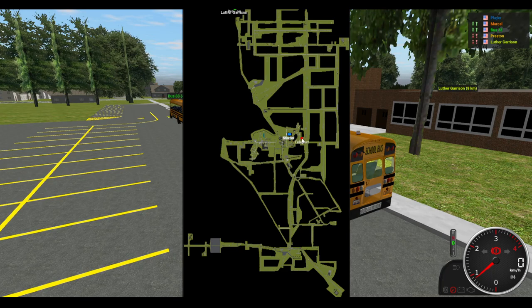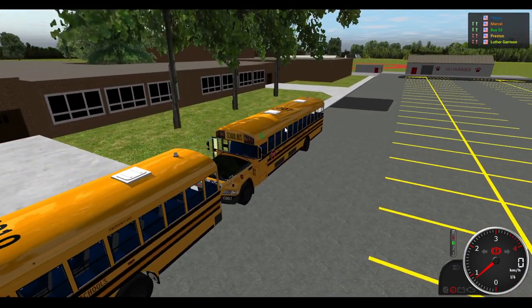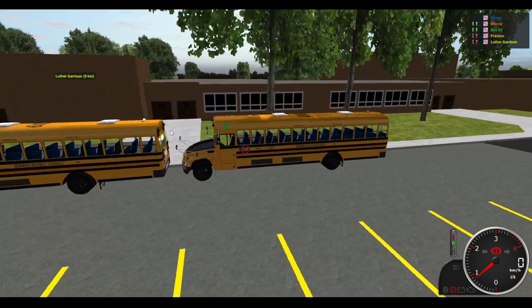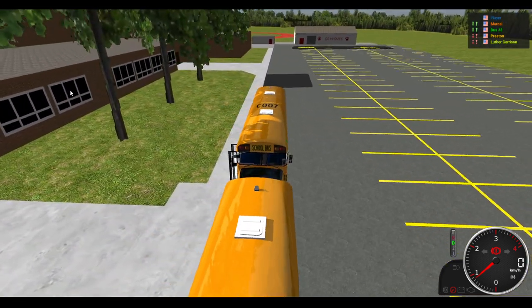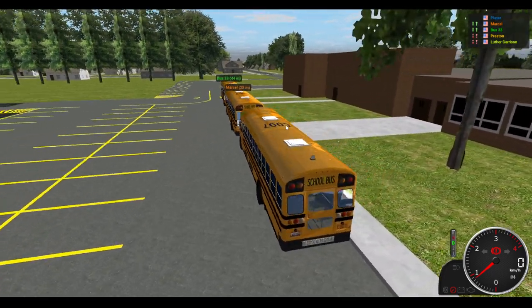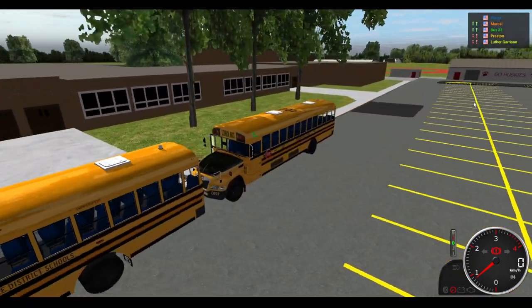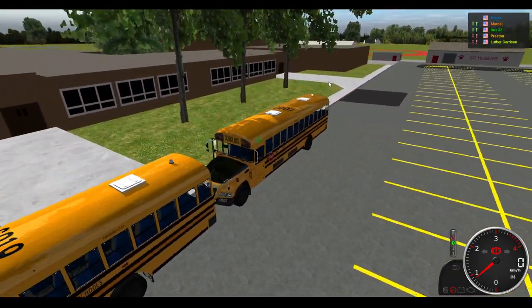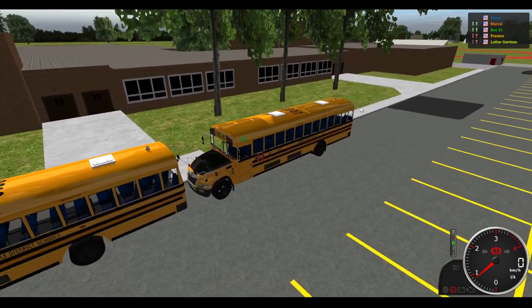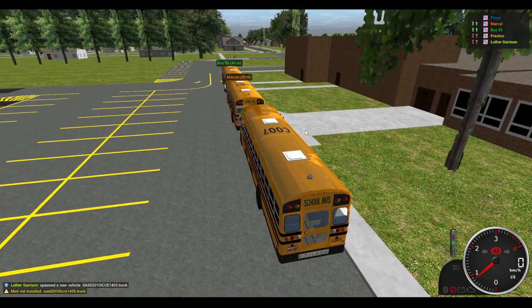It looks like we'll be taking this route all the way down here and then over here — I believe this is the football field. So it appears it might be an away game. If the players are getting on buses, usually it's an away game. But then again I'm not sure — let's just say it's an away game.